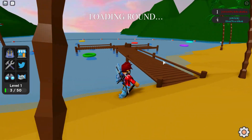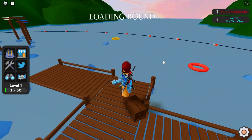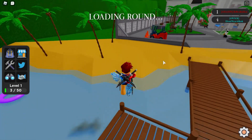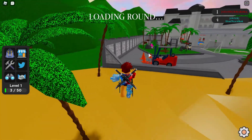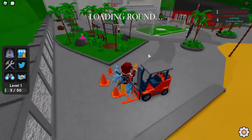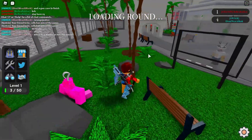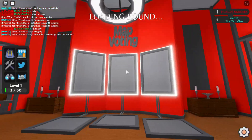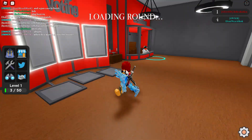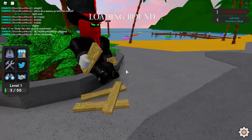Over here there's a dock — this is pretty cool. It goes two ways; we can ride a boat, go swimming. This is a really cool lobby, I can't wait until it releases. Looks like we can't go over here, but there's a forklift and some cones. I'm guessing this is one of the developers sitting here. Oh, and this is where you vote for a map — I actually didn't notice this. This lobby is way better than the Assassin lobby. Here is Deadpool in a suit holding some wooden planks — that is pretty cool.